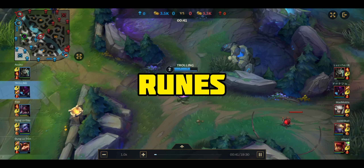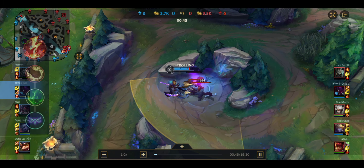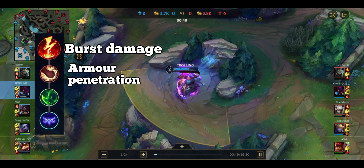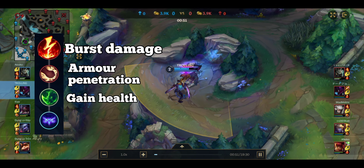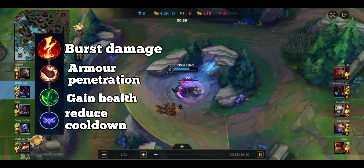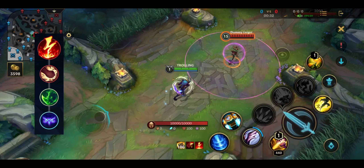First, I show you what runes are good with Kha'Zix. The best runes for Kha'Zix are Electrocute. Hit your enemy 3 times by using abilities or auto-attack in 3 seconds, and it will come out like lightning and hit your enemy. By using these runes, you can kill enemies in no time. I'll show you how it works.